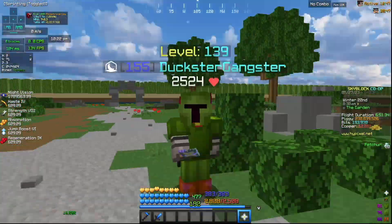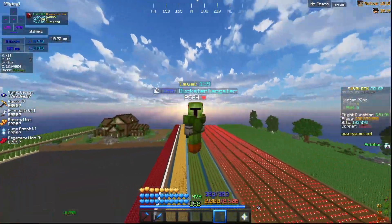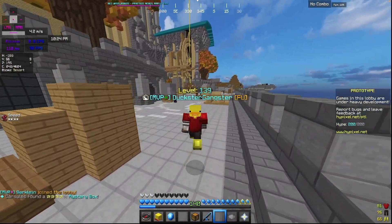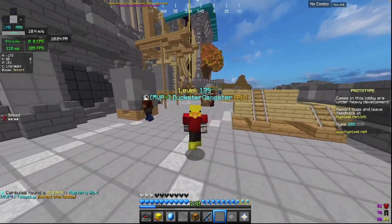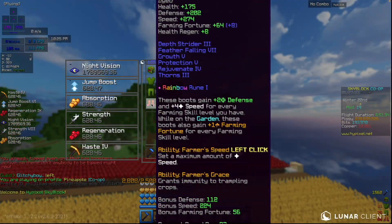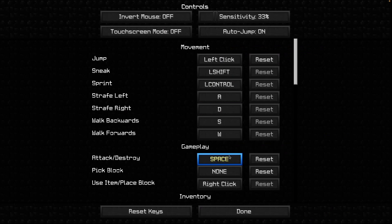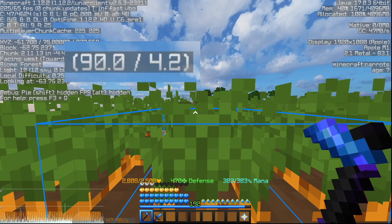Mushroom Cows are better than Elephants. I'll be using the super farm to farm, but first I need to swap versions to 1.12.2. Now that we're in Skyblock, I'll be using 93 speed on my Rancher's Boots, as well as binding my space bar to break blocks.